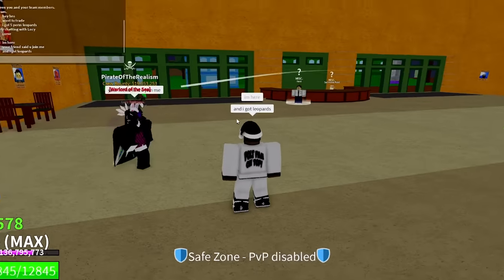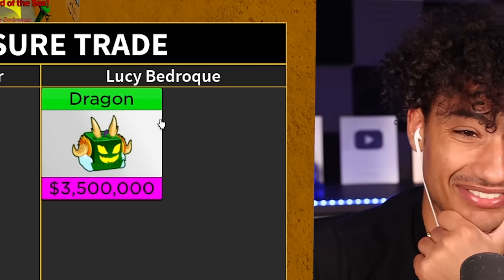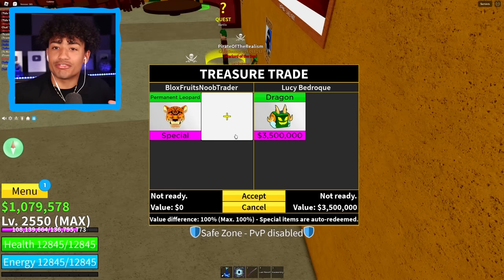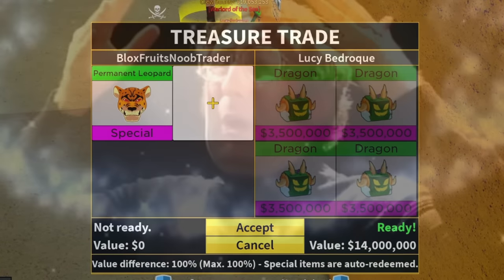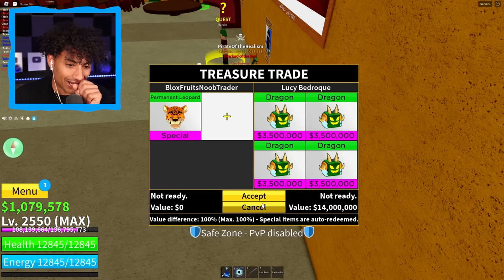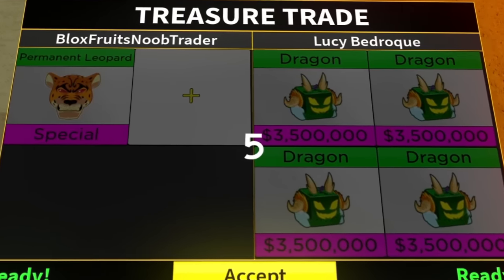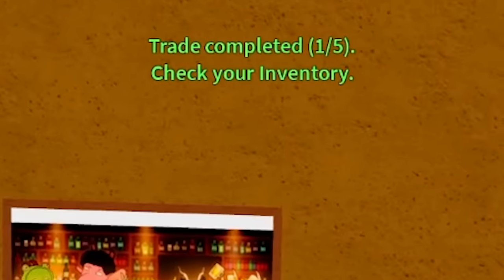All right, who wants to trade? I'm here and I got leopards. Oh, he put up a dragon fruit - I am not giving up a permanent leopard for a dragon. But you know what, we'll show him the permanent leopard. We're gonna flex it. Look at that baby. Whoa, two dragons. Oh, three. Oh my gosh. Wait, first trade of the day - we're getting four dragon fruits? Is this a W trade or an L trade? Let me know. I'm scared. Okay, I'm gonna accept it. We're getting four dragons for a permanent leopard. That is crazy - that is worth $14 million. Trade has been completed.